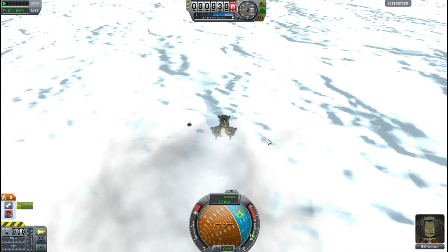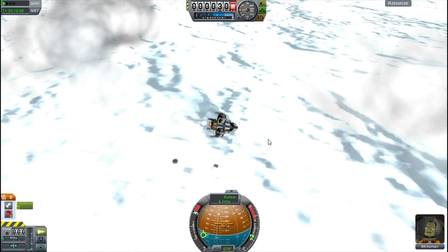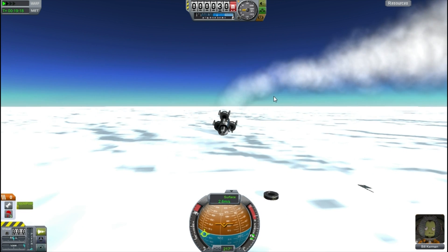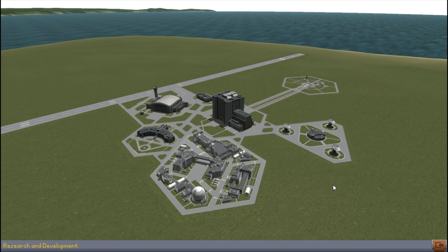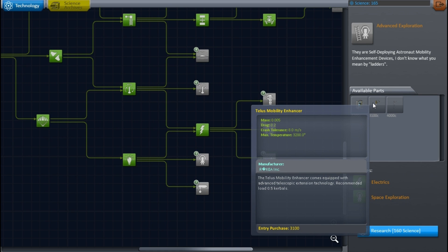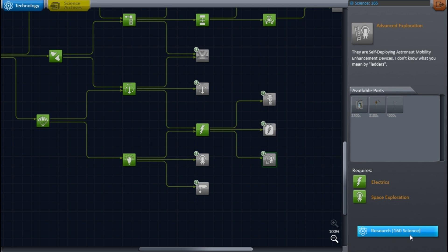I pretty much give up and decide we actually got enough science from this mission to buy the tech for ladders. I recover the vessel and get the science — around 27 points I think. We go and buy ourselves the tech. Hooray! One step closer — we now have the mobility enhancer ladder, which means we can properly visit other planets. Be sure to put in your votes for which planet we should go to next!